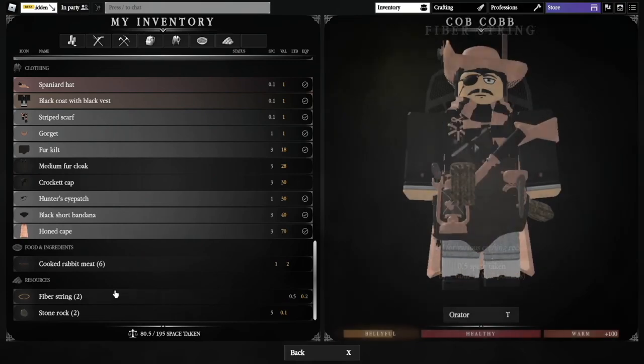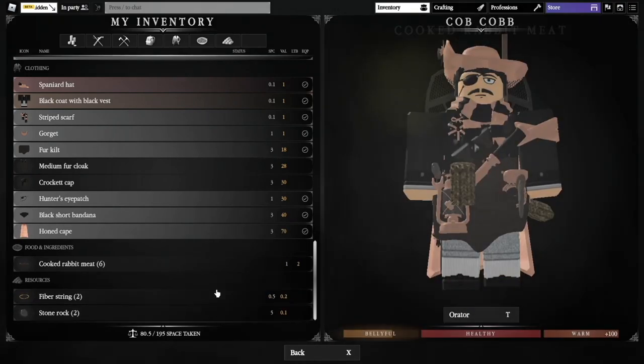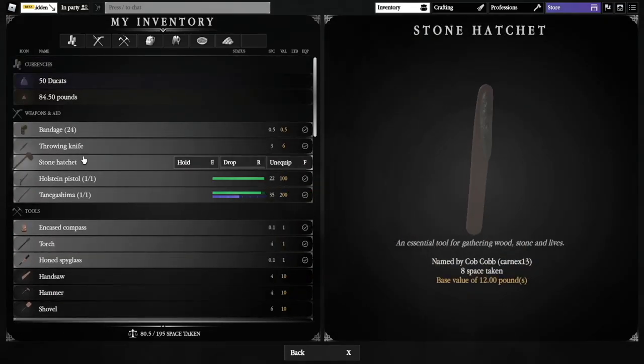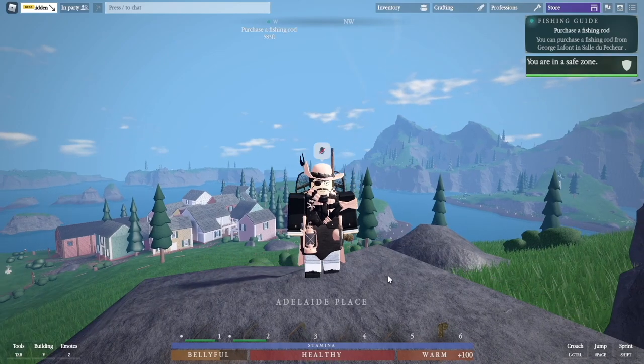So just keep that in mind. Fiber String and Stone Rocks — I use these because I make hatchets out of them. And that is pretty much my entire set.